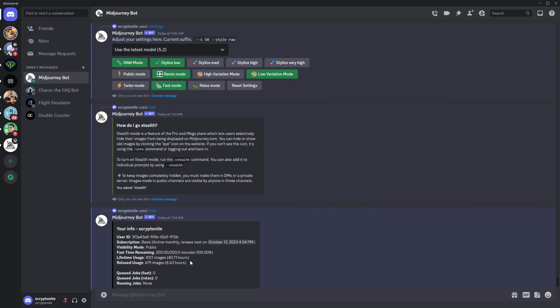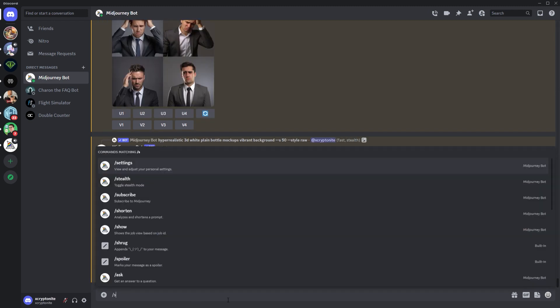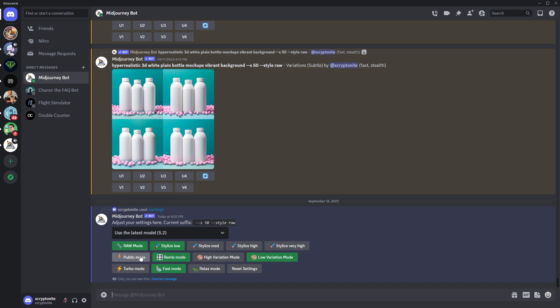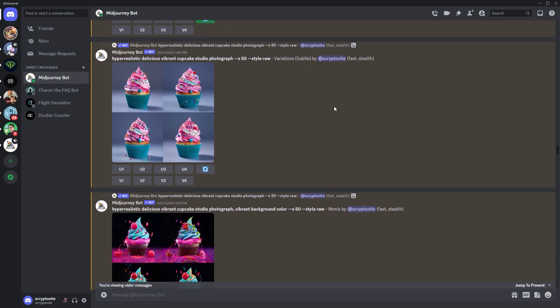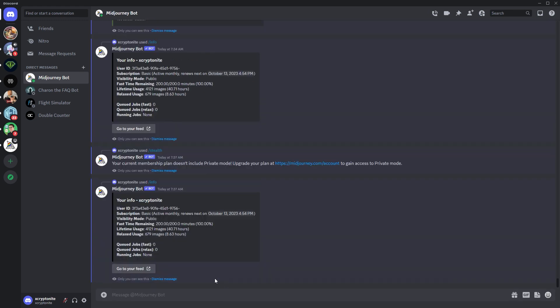Now to switch from public to Stealth Mode, just type forward slash stealth then hit enter. If you check the settings, the public button is not selected. For the succeeding jobs, you'll notice on the generated grids the job mode and visibility mode. Instead of public, it will show stealth. If you type forward slash info, the info popup will show the visibility mode.